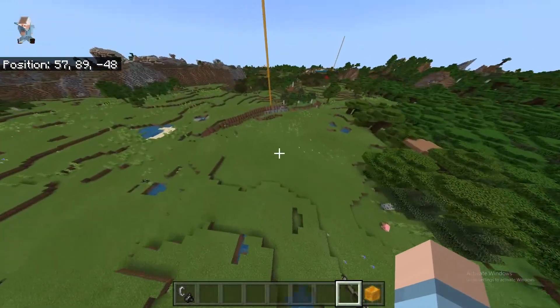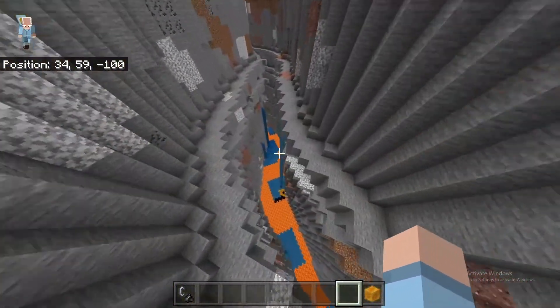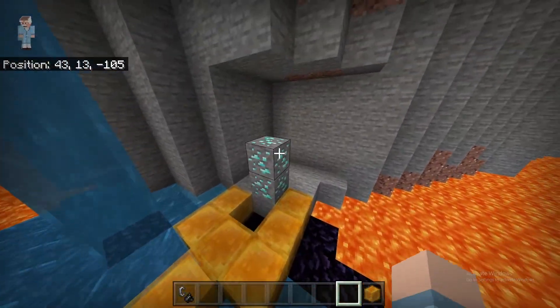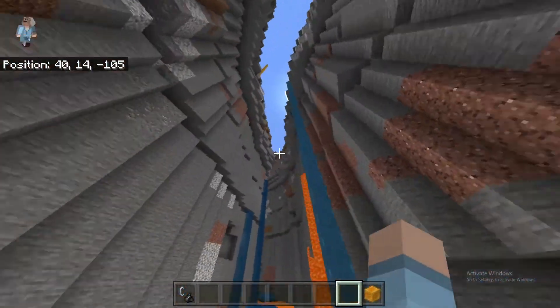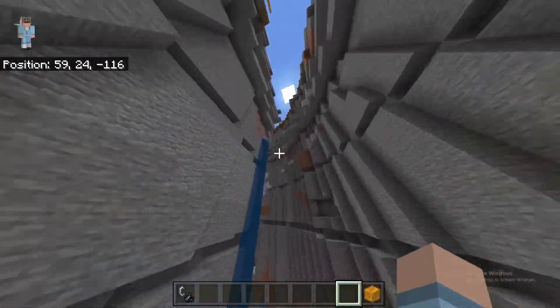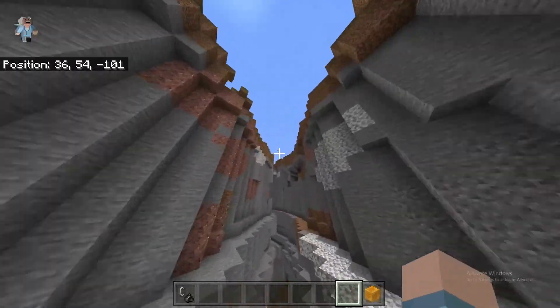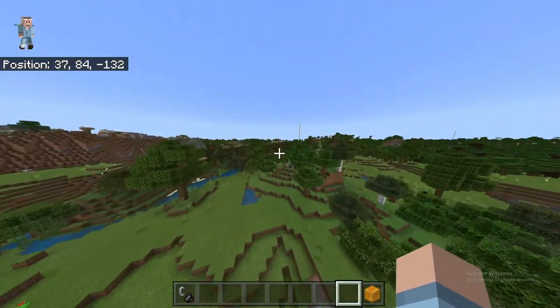Right behind spawn, you also have a ravine. Now this ravine is special because it has diamonds — diamonds out in the open. They're very easy to spot, not that hard to find if you just want to go down there. That's pretty much free diamonds, why wouldn't you take them?